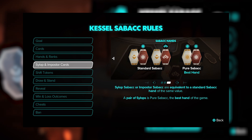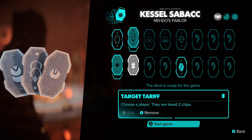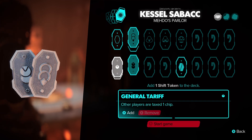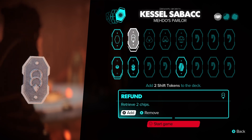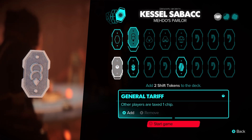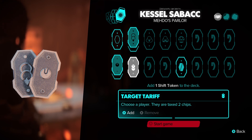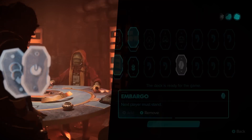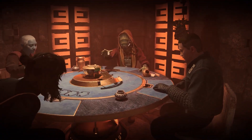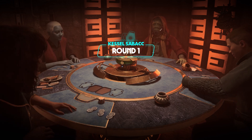There's another card called the Sylop which just copies your other card. You also have these shift tokens which are basically modifiers - some of them will tax you a certain number of chips, some refund chips back, some change the ranking of hands. You can have three of them going into a game and you can only play each one once. Probably didn't explain that super well, but let's just jump in - I've played a lot of Sabacc so far and it is really really fun.